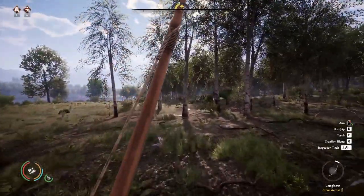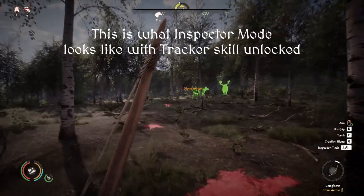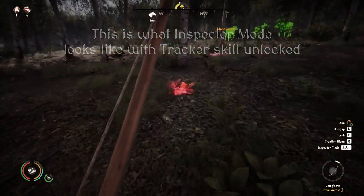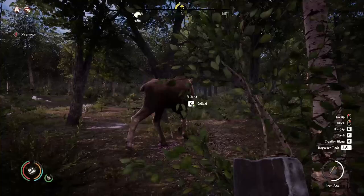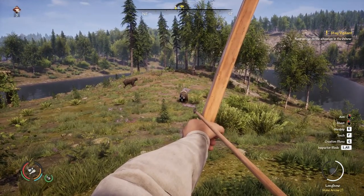If you hit your target but failed to cause enough damage to finish it off, it will start to bleed, allowing you to track it by the blood stains on the ground. It's even easier to do this with the Tracker skill. Once you get close again you can have a second shot, or if the animal is severely injured and moving very slowly, you can save the arrows and bring out your axe.